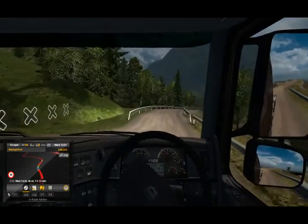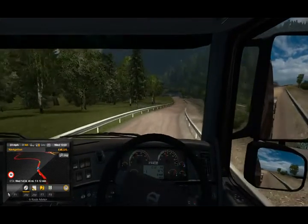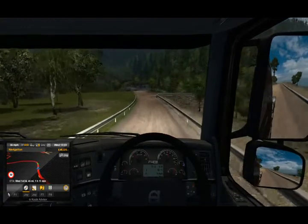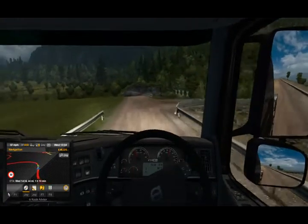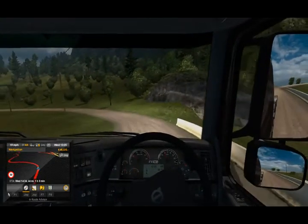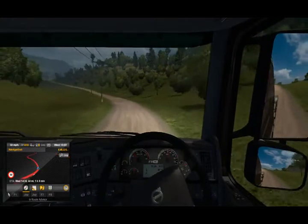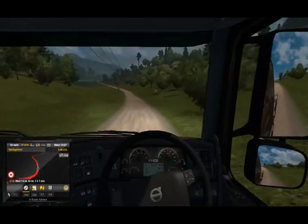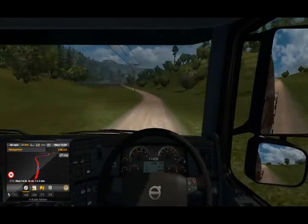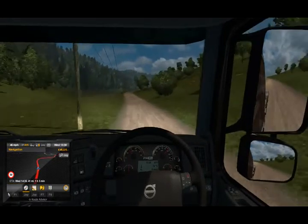Beautiful, beautiful scenery. Surprised it's a 50 mile an hour limit down here, but there you go — it would have been slower than that. It's quite a minor road, single track carriageway, so you might have to give way to something coming the other way. It's 50 mile an hour which seems quite high, but there you go. So we'll head out.